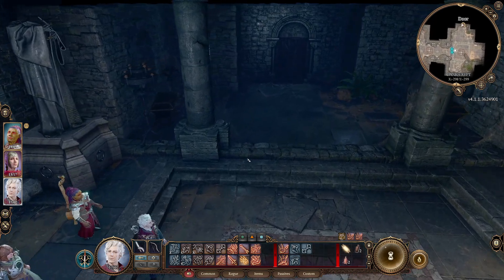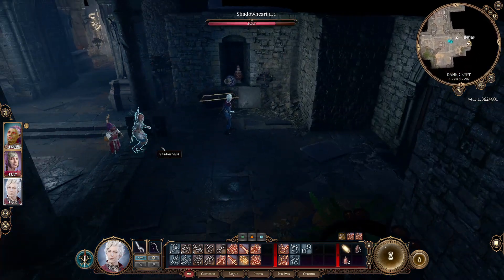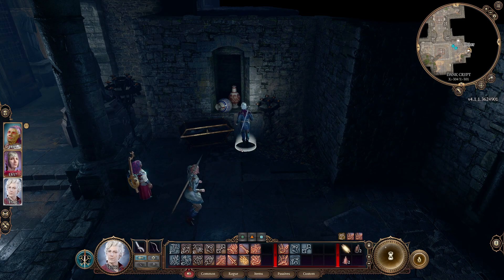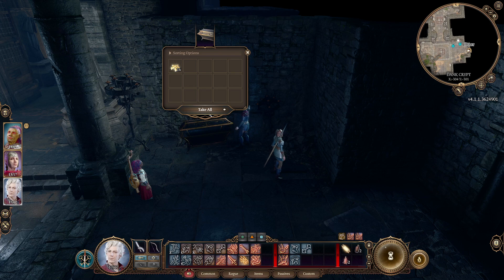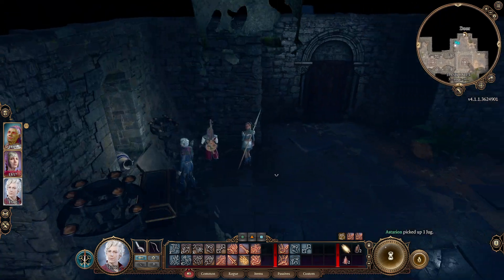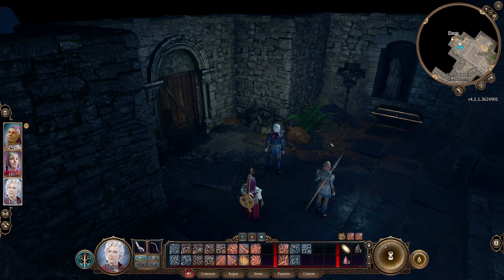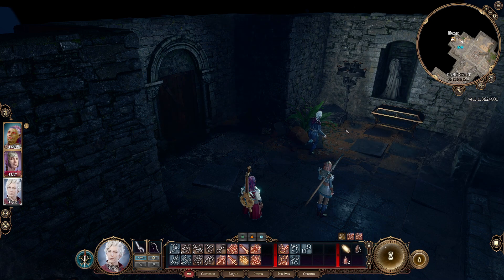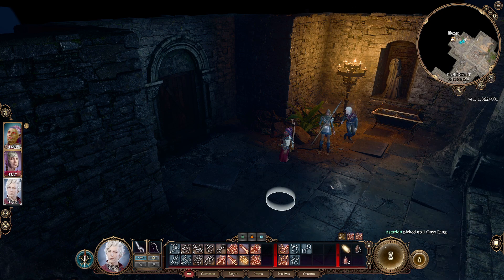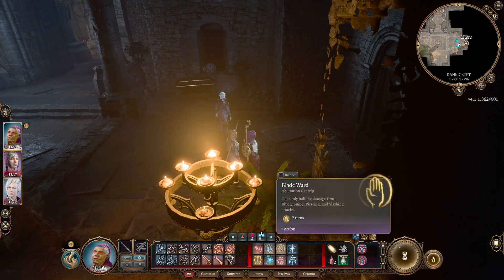It seems a bit ruined, but there's something down here. We got some money — already gotten a lot of stuff out of this. There's a door and another opulent chest. Some light.